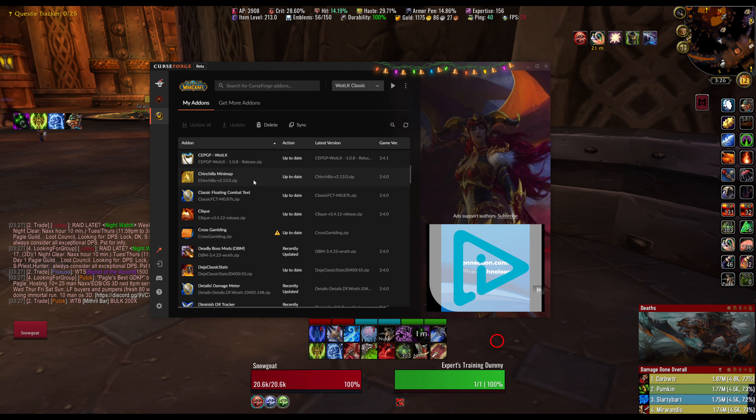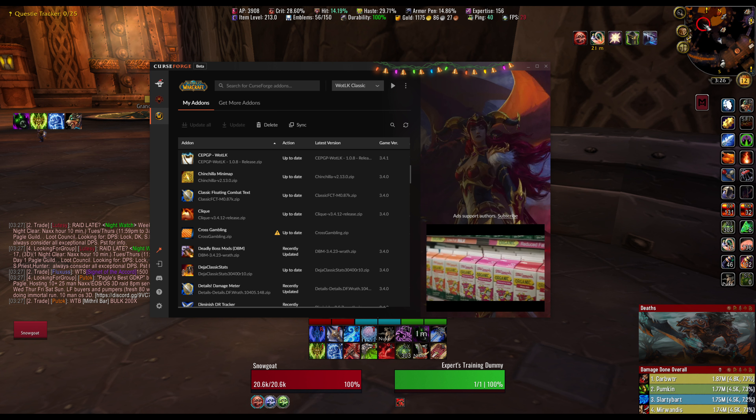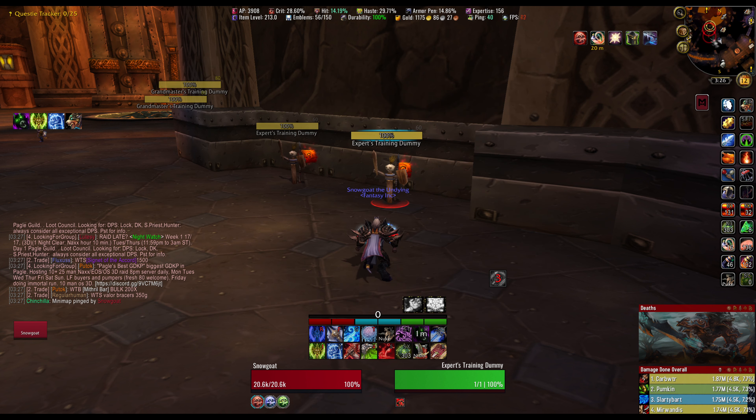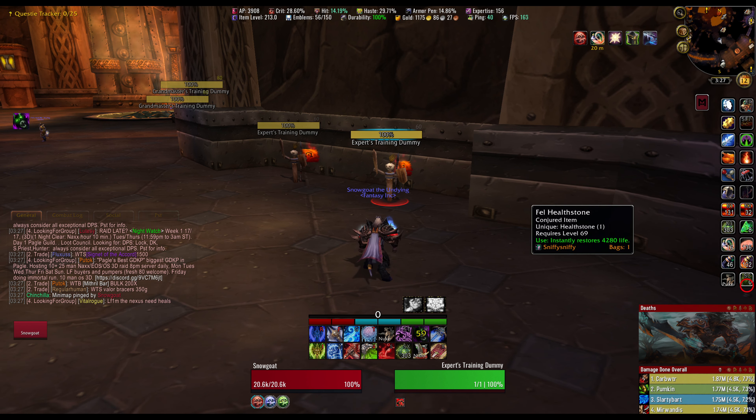Chinchilla Minimap — that's the minimap add-on I use. There are lots of ways you can customize it to make it look cool. I just like having it as a little corner thing. You can zoom in and out with it, and when you ping on the map you can see in chat that somebody pinged. All of that is customizable.